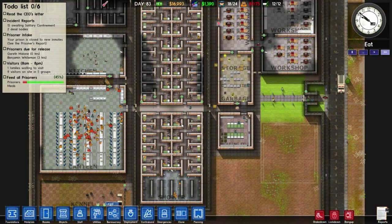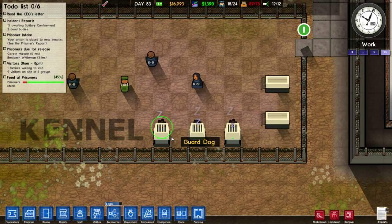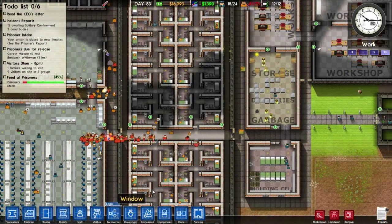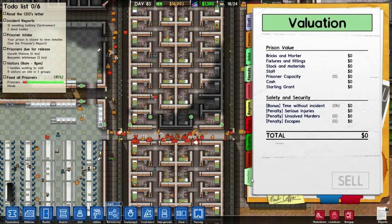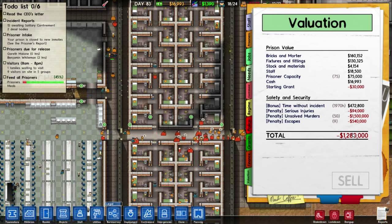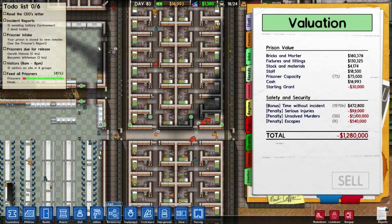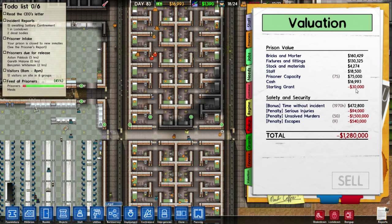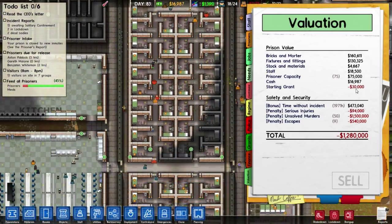These guys will be done soon. Are they done? I'm trying to remember if a green bar is good or bad. I think green bar is good. I'm pursuing legal because I want to fix this number — this number is horrible, atrocious. Time without incident — I'm actually getting a bonus for that, that's cool. Let's try to keep those incidents down. Oh, and I lose money because of starting grants? Why would I lose value because of that? Actually, I haven't paid back grants — cash prisoner capacity 75.